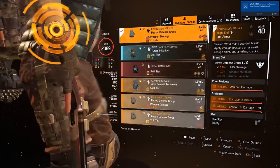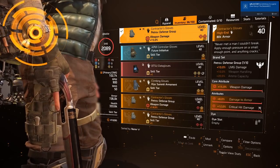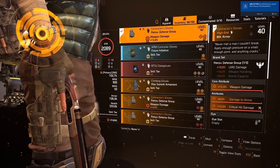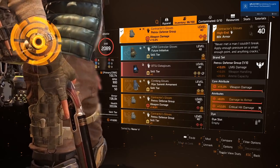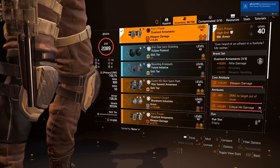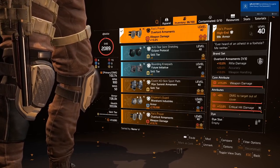All reds, crit chance, and crit damage in the attributes throughout. Contractor's Gloves are generally best in slot for all-red DPS builds because of the damage to armor bonus. Fox's Pros kneepads are generally best in slot for all-red DPS builds because of the damage to target out of cover.